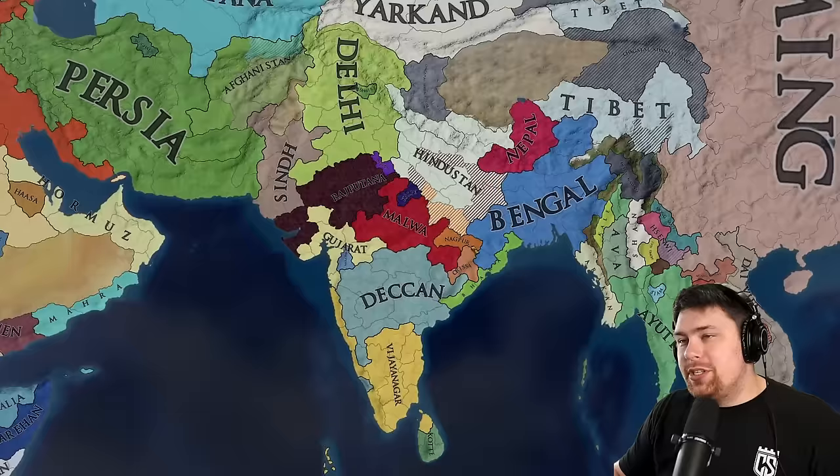Over here we do have Siam — they're doing very well. I believe Majapahit formed Malaya, the Majapahit Empire. Things have kind of jumped around with various formables popping out and then getting annexed. But overall it's still pretty unsteady. Ming collapsed and is two tags now. Manchu is beating up on the Russian territory because Russia has been dumpstered. Definitely a lot of things going on over here.